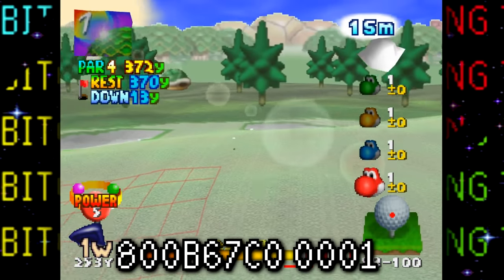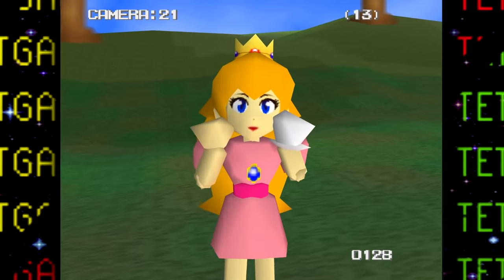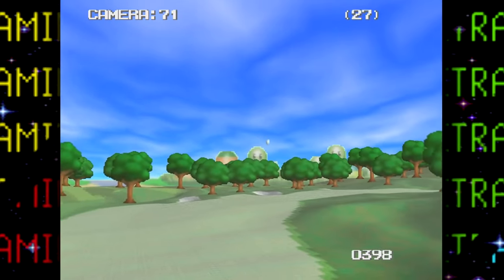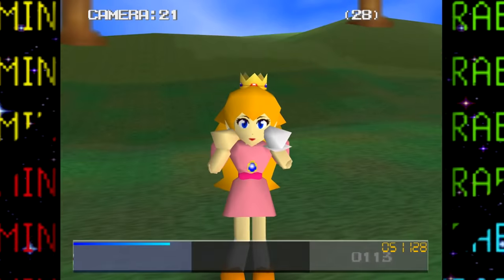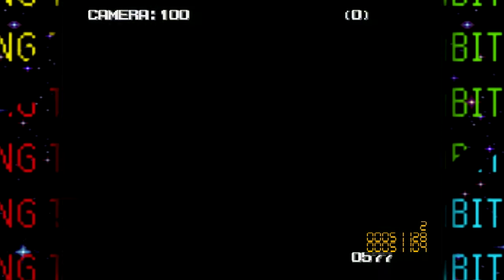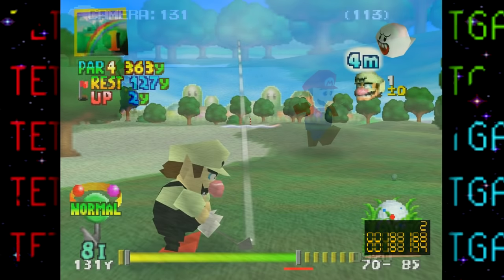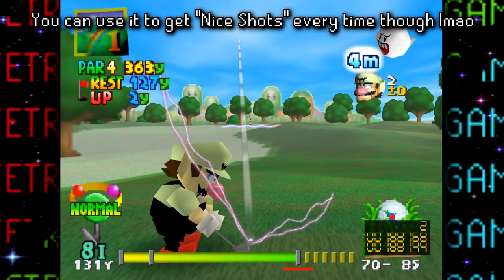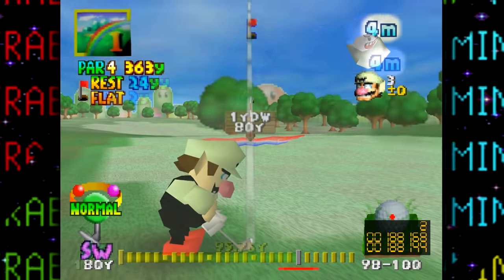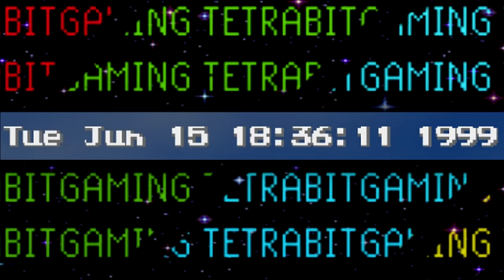By entering a GameShark code in the North American version, debug mode can be accessed. Right away on the intro cutscene, debugging text can be seen — like which camera is currently in use, a countdown to when the camera changes, and a timer for elapsed time. With a second controller plugged in, a usage meter and several more debugging numbers appear. By pressing L, the game can be frozen and then advanced frame by frame by pressing left on the D-pad. The build date of the game can also be seen here.